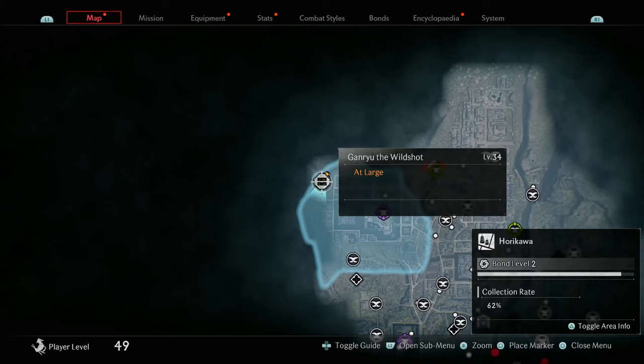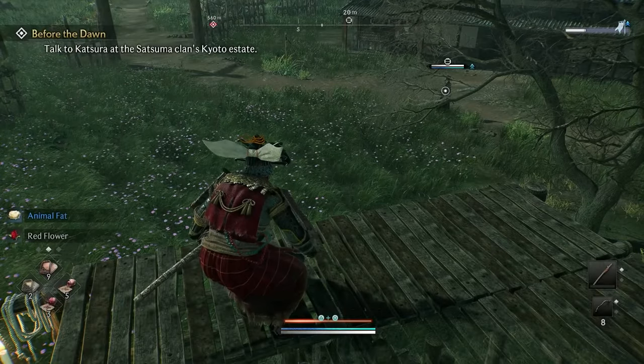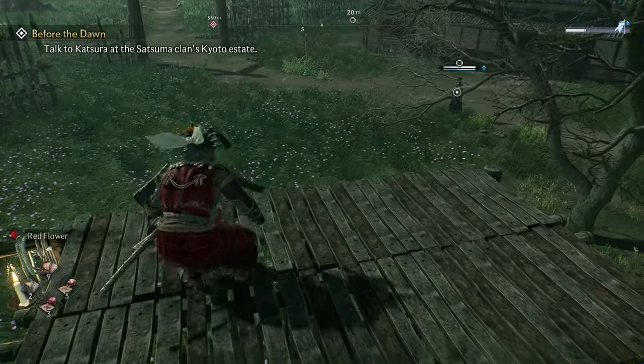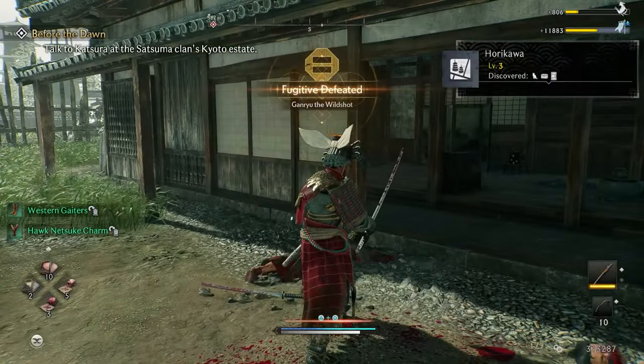The following collectible you're going to get is another Fugitive. It's going to be in a training ground, and there'll be a little canopy here that you can jump on top of. Once you're here, go ahead and take out the Fugitive — and that is the Fugitive defeated.